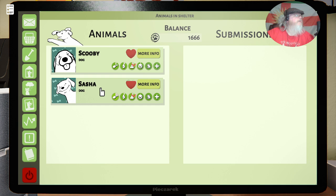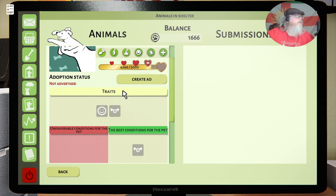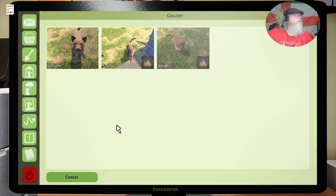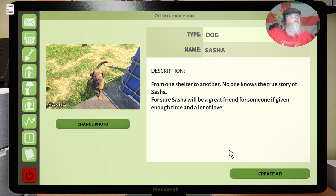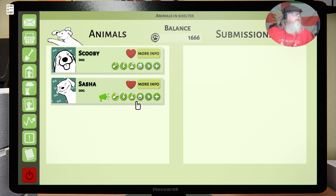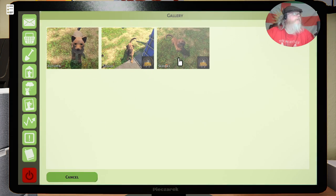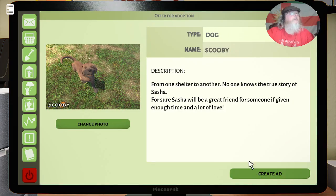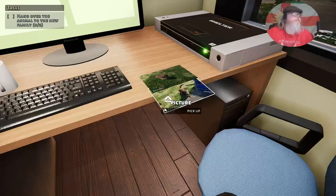Animals in shelter. More info on Sasha — rate and add, upload. From one shelter to another, no one knows the true story of Sasha; for sure Sasha will be a great friend with someone, given enough time to love. And then Scooby — create ad, upload. Same story. We've got no submissions for them yet; that's fine.